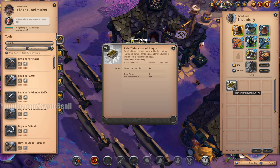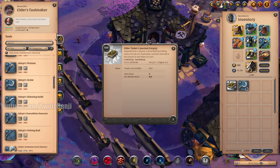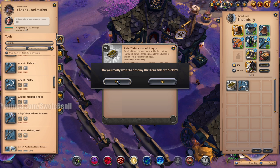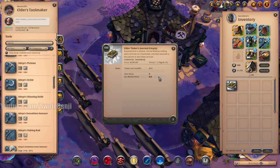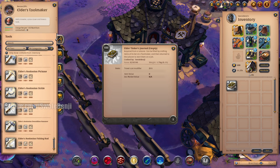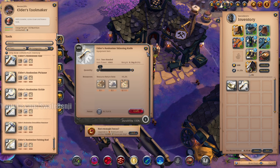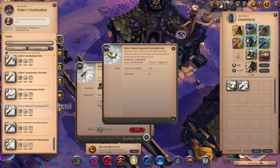Let me show you how to fill a journal. A tier 8 journal requires 58,590 craft fame. I crafted a tier 4 sickle — that gave me 180 fame, but the journal received none of it because you have to craft the same tier as the journal. So we go to our tier 8 section and craft an Elder's Avalonian skinning knife — that gave me 11,160 crafting fame, which is now in the book.